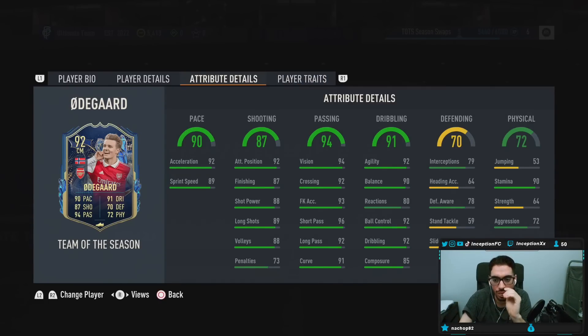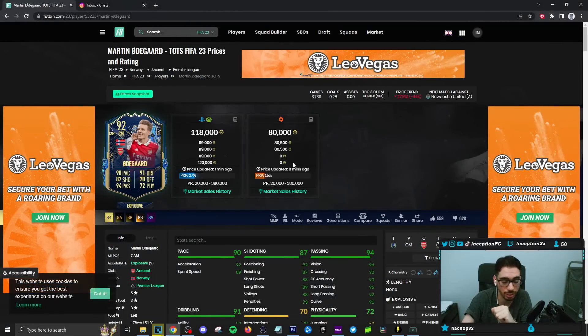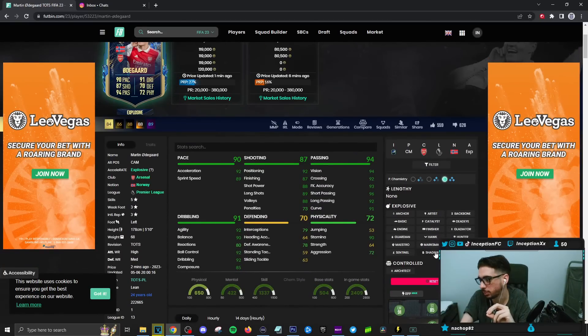In-game attributes. This card needs to be formatted on a Hunter chemistry style — it's going to be very important because pace is very relevant, as well as shooting capabilities. You do need to give him that Hunter to boost pace to a 99 for acceleration, 97 for sprint speed. Shooting is going to be pretty much in the mid-90s area — 95 for finishing, 92 for shot power.